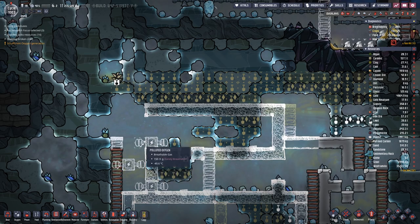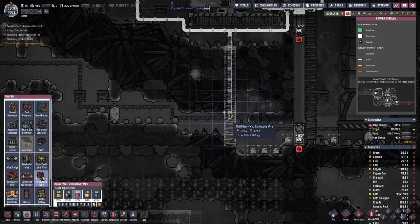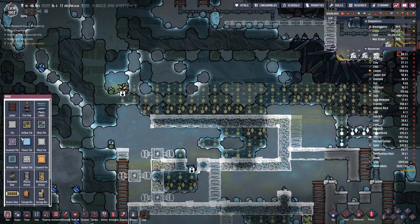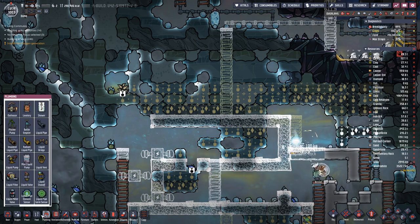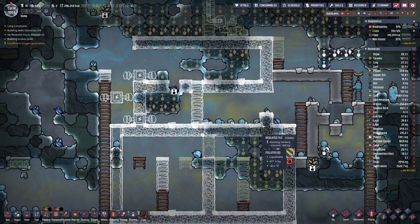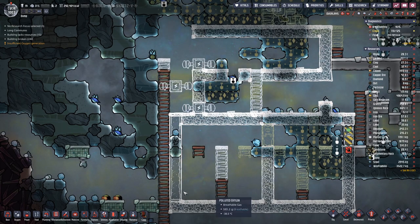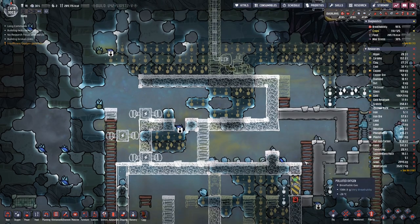And then we can think about power — get it from down here, over there. Then maybe having a ladder just there. Let's place a large transformer here so that way we can make sure we have power on the outside. On the inside we will need a more sustainable power setup, but that will do for now.